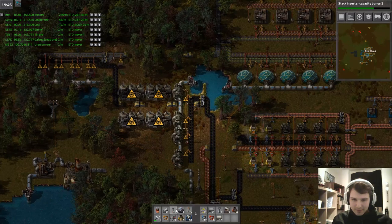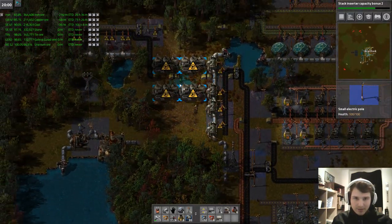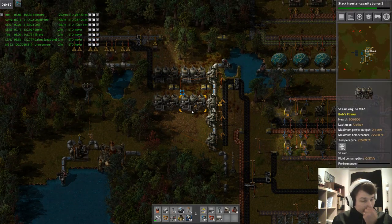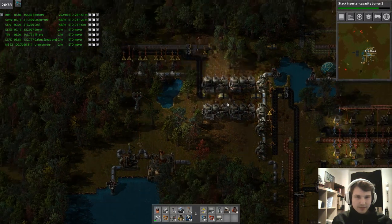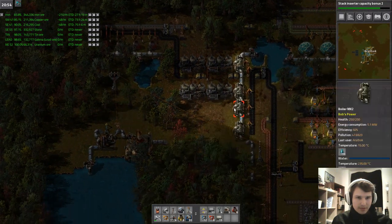We also have to connect these guys back to our energy system. I want to work with flood-check networks to automatically have them run if there is a power shortage, so we'll do that later.